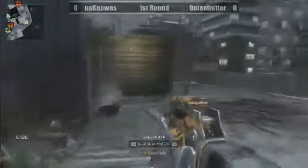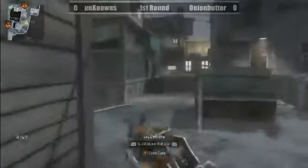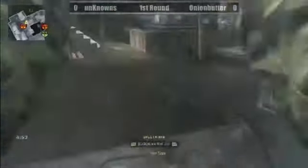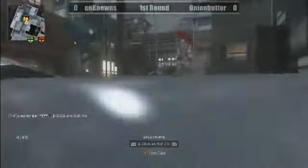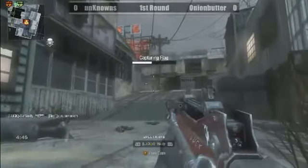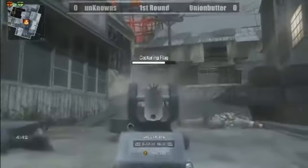Lone Wolf heads towards A — maybe to cause a spawn flip. He heard some bolts fired behind him, so he tosses a flash. He misses the spray on Super Onion and gets picked off. SirNasty picks up the cap at A for The Unknowns.